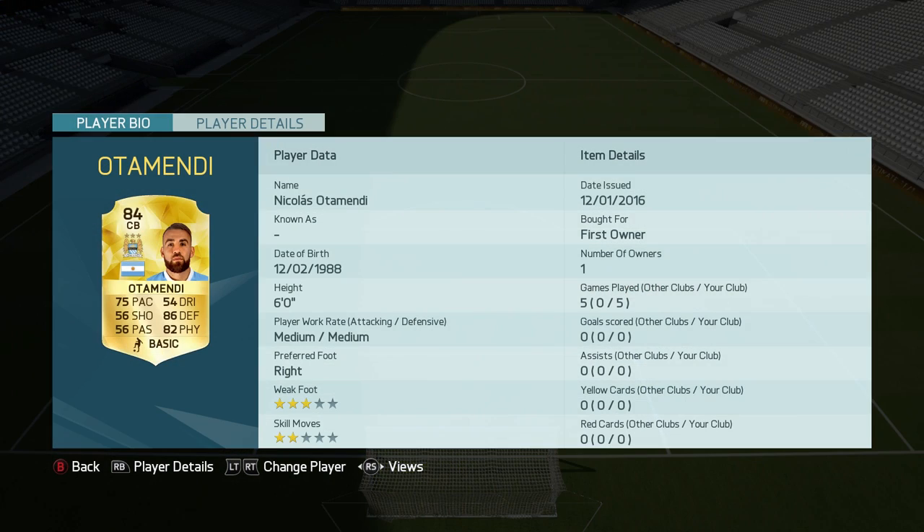Centre back, right centre back, we've got Nicholas Otamendi. This is the first time I've used him this year and I'm really impressed. I absolutely loved this card last year and this year he's in the BPL. He's now got 75 pace, 86 defending, and 82 physical. He's 6'2". The left centre back is Rafael Varane — a fantastic card as well. He's 80 rated with 79 pace, 84 defending, 76 physical, and just an absolute monster. Being 6'3", he definitely has that height advantage over most players in the game.